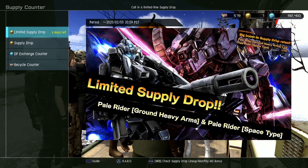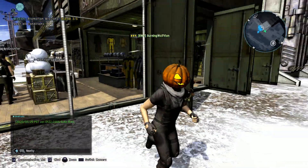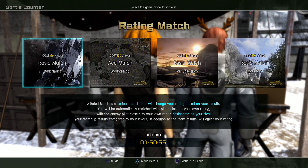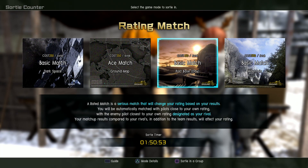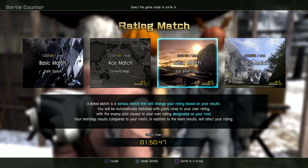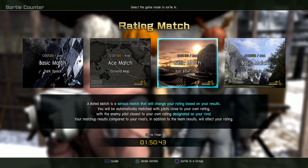This update, the map variation of Port Base early morning has been added. You'll probably start to see this in rotation. Right here — Port Base during the day — it's really neat. The shuttles actually fly sometimes during the match, so we'll probably be jumping into that soon.